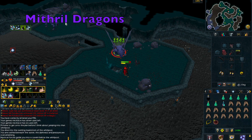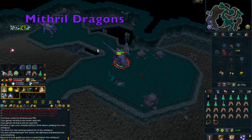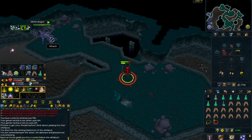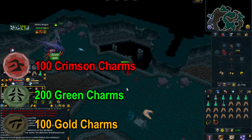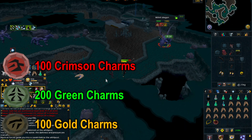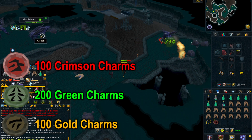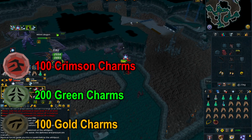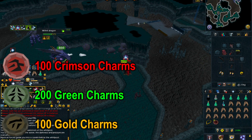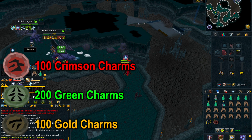The second Honorable Mention is Mithril Dragons, which provide an assortment of charms. You can expect around 100 crimson, 200 green, and 100 gold charms per hour, based on killing around 120 Mithril Dragons per hour on average. You can also get around 20 blues per hour, which is pretty small but would add up. Definitely an awesome creature if you are looking for a varied assortment of charms, though more suited to mid-level players.